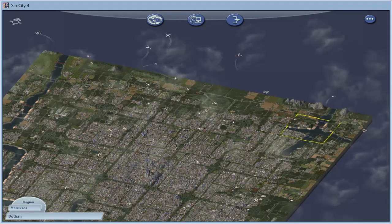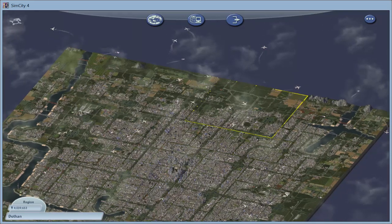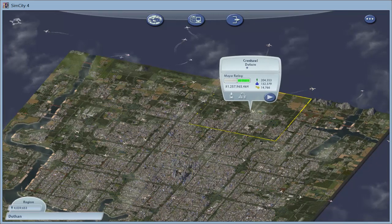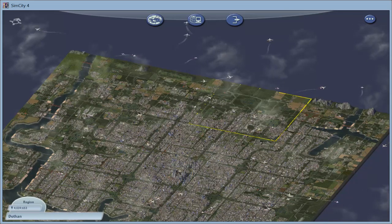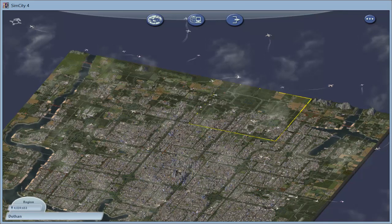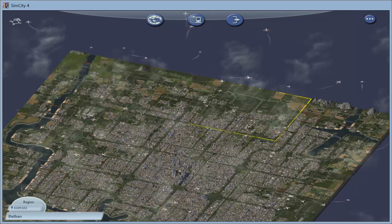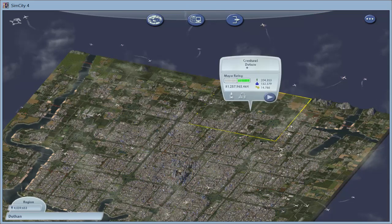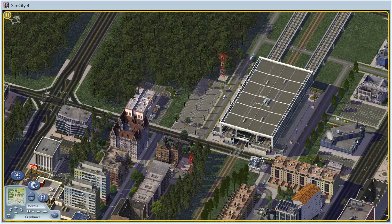Back in SimCity 4 today in the Dolphin region. We're going back into Krenhal to mess a little bit more with the high-speed rail line I've been working on. I want to extend it further south on the west side of town — roughly to about here — just to see what I can get away with. Let's go ahead and load up Krenhal.